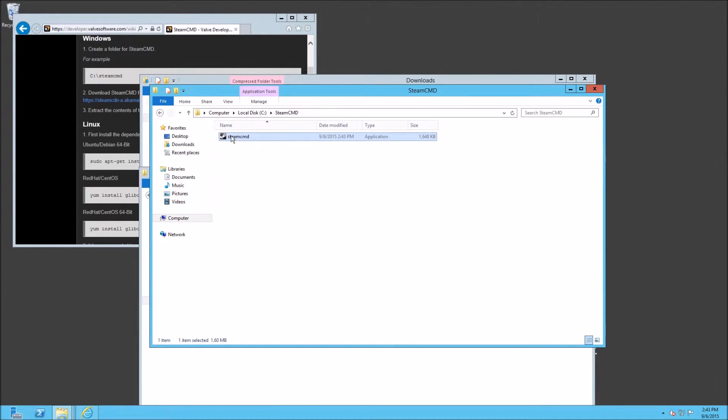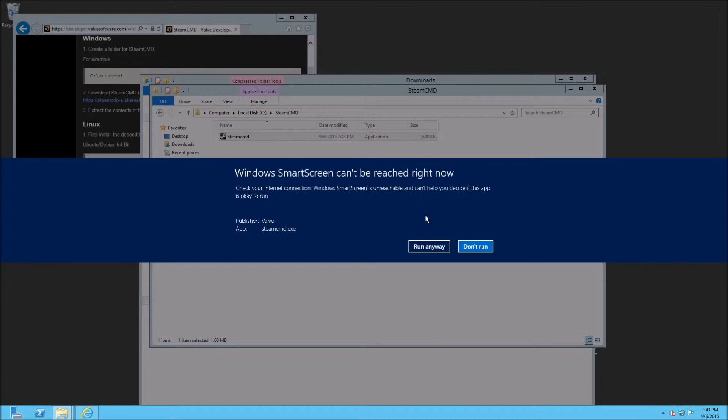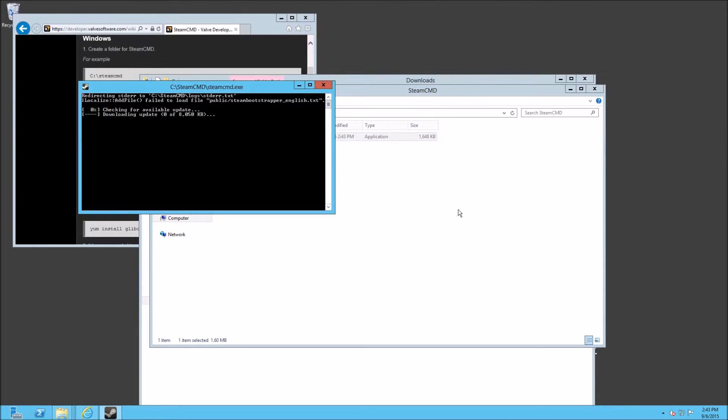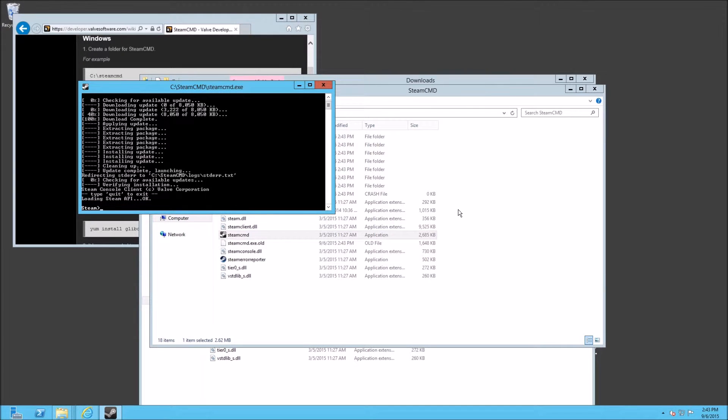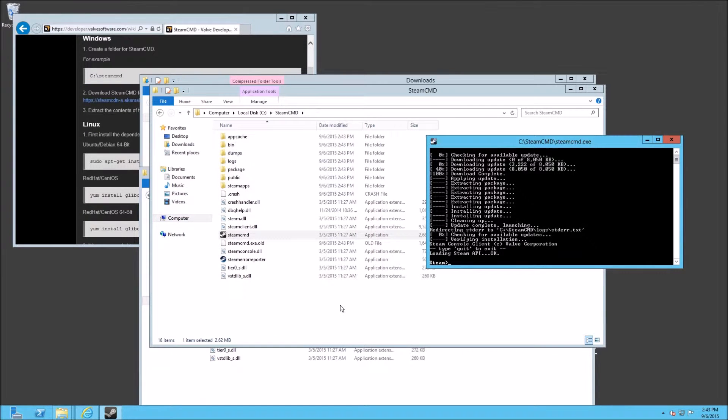Once you've got that SteamCMD folder, all you do is double-click it. It's going to start downloading a bunch of stuff. Server 2012 is always checking on security — just run through that. We got SteamCMD all downloaded, as you can tell with all these files. This is all dependent on your internet connection. This is a gigabit server with a gigabit connection to the internet, so it's really quick on everything.